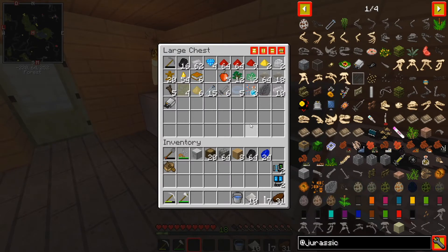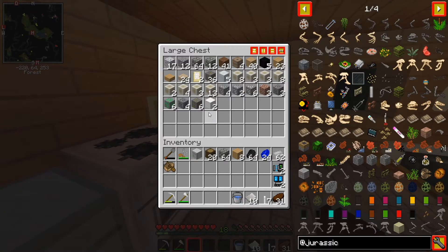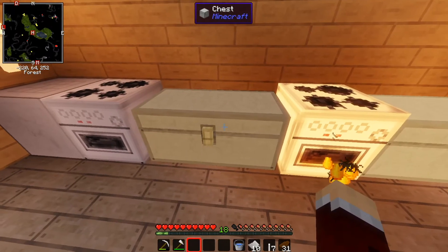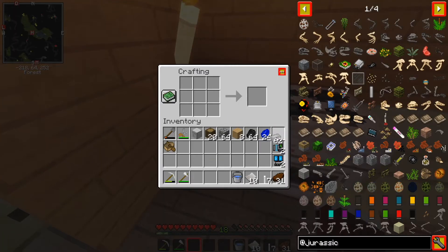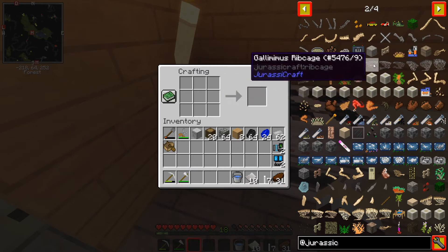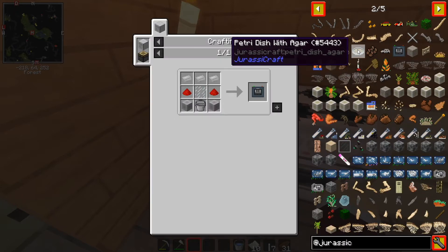This is gonna be kind of an educational video about the mod. Basically, what we gotta do here is hopefully we have enough iron. Let's get the rest of the iron cooking. So if you type '@' and then the name of a mod in NEI, it will show you everything from that mod. So I've typed '@Jurassic' and it's showing me everything from JurassicCraft and only that. The first thing that we need is the cleaning station, and I can just see what it is.